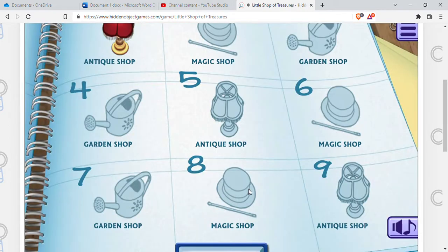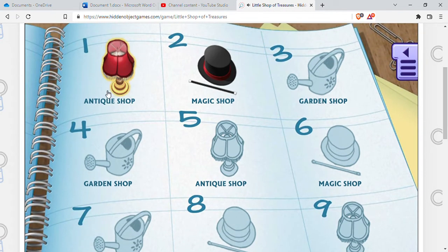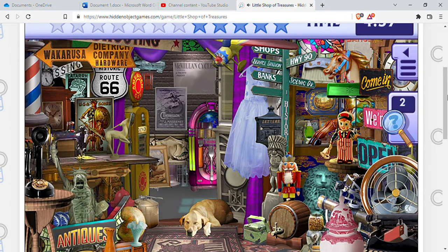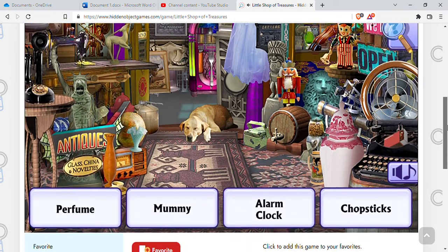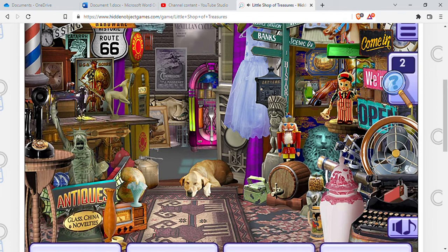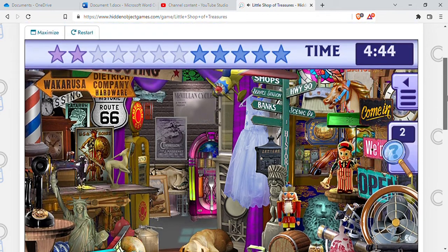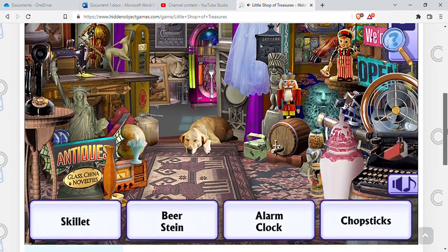Like, who doesn't like hidden object games? This is a game we can play online for free and I will give you the link — no download needed, which is always cool. Perfume, let me see, chopsticks, alarm clock.